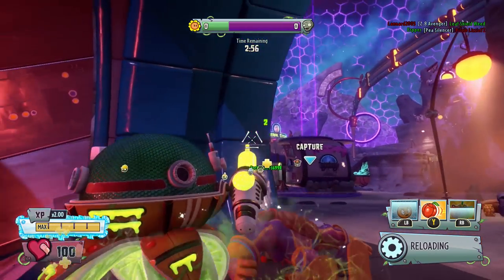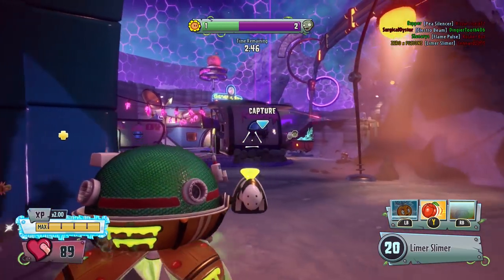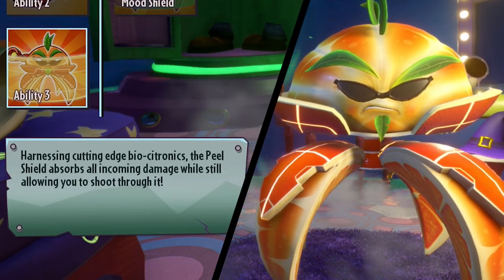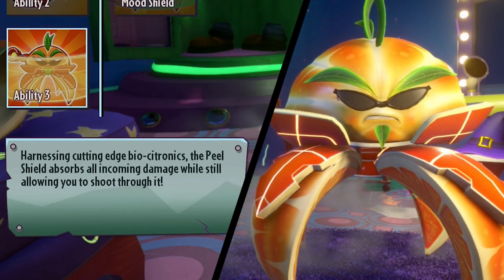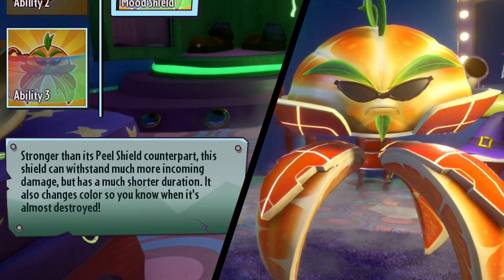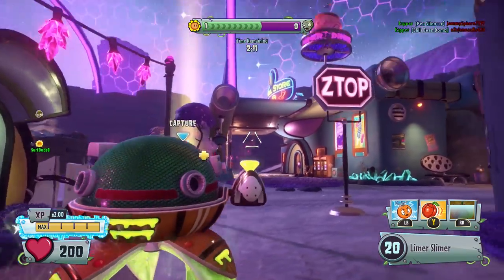Today we are going to be comparing Citron's Peel Shield to the brand new Mood Shield ability. As always, we take a look at the descriptions first. The Peel Shield says: 'Harnessing cutting edge bio Citronix, the Peel Shield absorbs all incoming damage while still allowing you to shoot through it.' The Mood Shield has a longer description: 'Stronger than its Peel Shield counterpart, this shield can withstand much more incoming damage but has a much shorter duration. It also changes color so you know when it's almost destroyed.' And that color-changing feature is a really cool aspect of the Mood Shield.